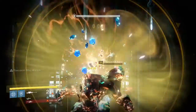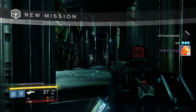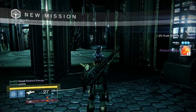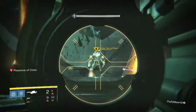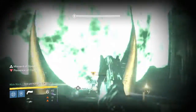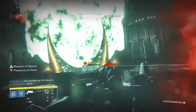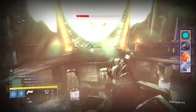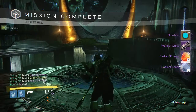So headed into my second character, my Titan. I got two Radiant Energy from the Deathsinger part, which was again kind of unlucky. And then headed into Crota on Hard Mode on my Titan, I was able to get myself the Glow Who Shader, Word of Crota, five Radiant Energy and two Radiant Shards — pretty cool.